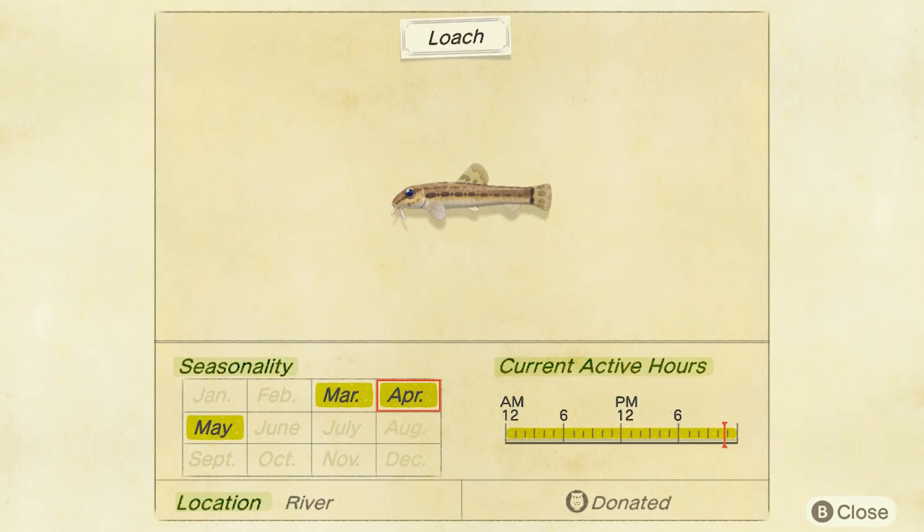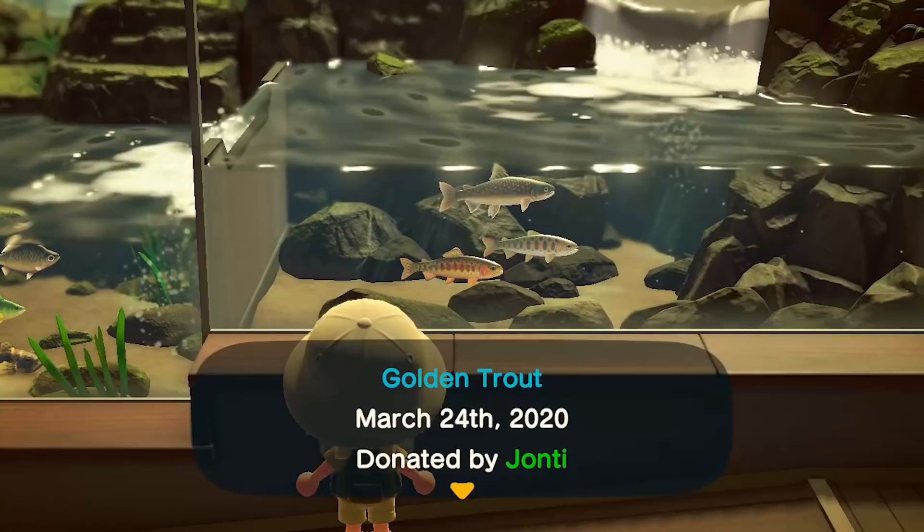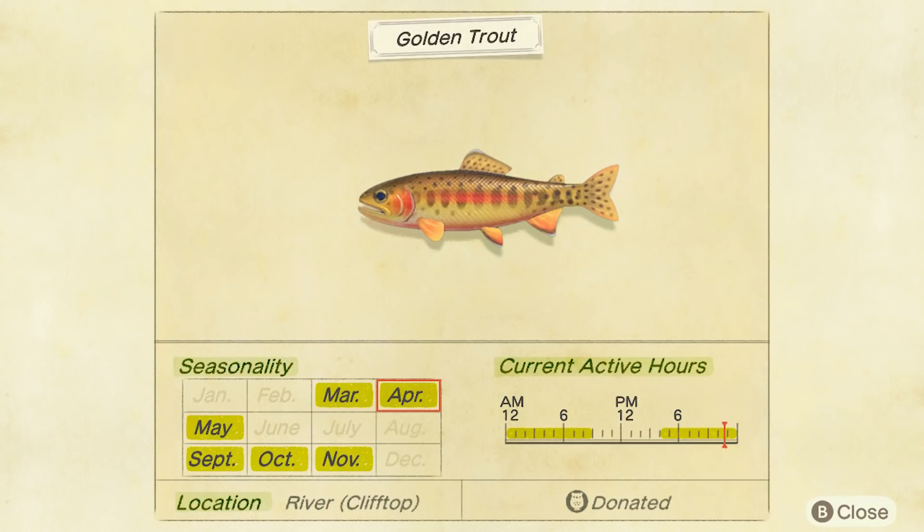But the other two are a little trickier. First of all, the golden trout is leaving in May — I know there are still people struggling with this one. Quick reminder: they sell for 15,000 bells, so you can tell they're a rare fish. You can find them on river clifftops, so there has to be a river that's not on the ground level of your island. They're a medium-small shadow size — about a size three. And you can find them from 4pm in the afternoon right through till 9am in the morning.